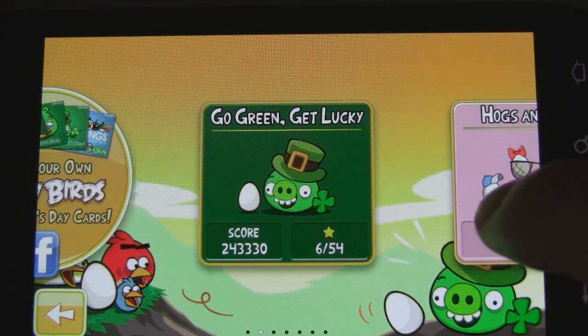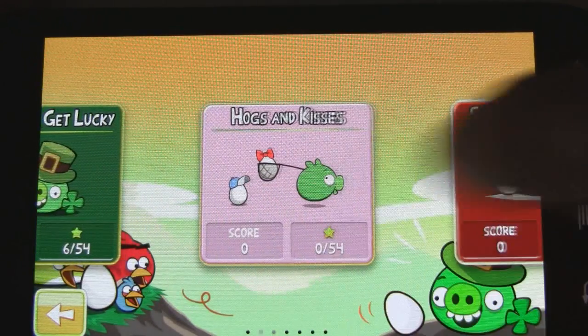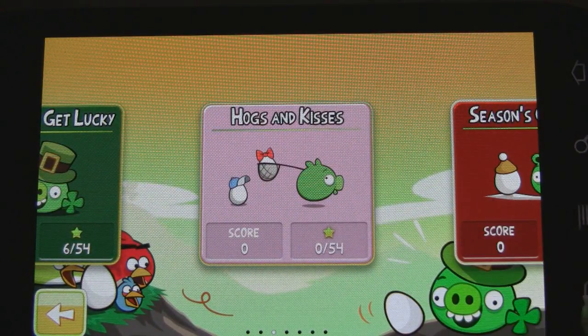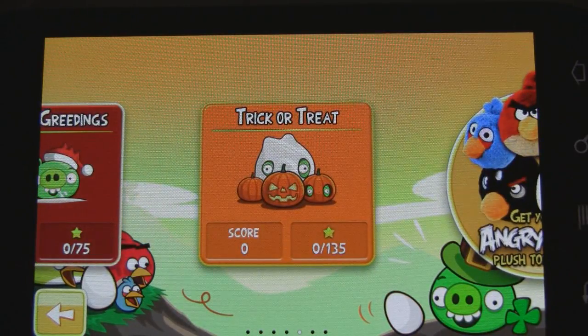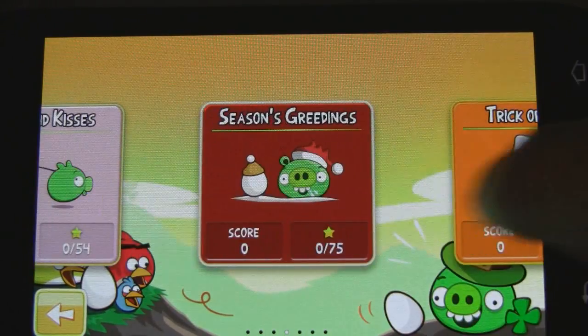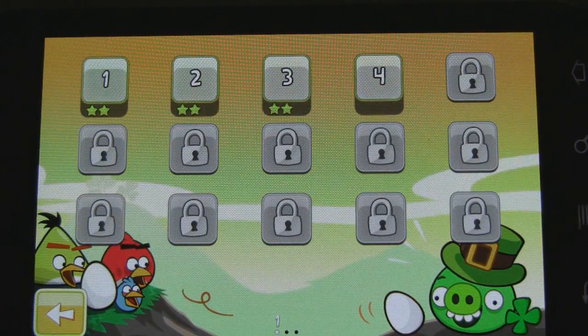So here it is — Go Green Get Lucky. This is the latest addition to the game. We have Hogs and Kisses for Valentine's Day, Seasons Greetings for Christmas, and Trick or Treat for Halloween. But we're not here for those — we are here for this new add-on.